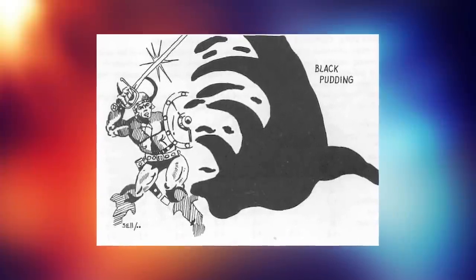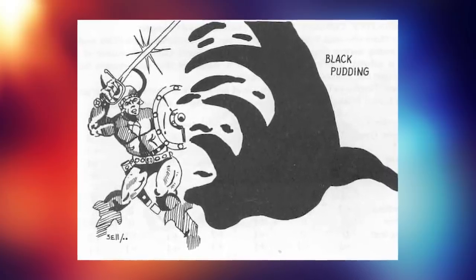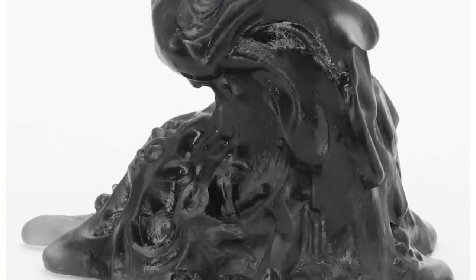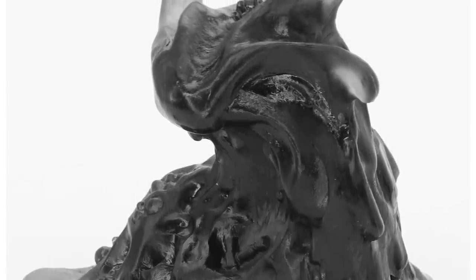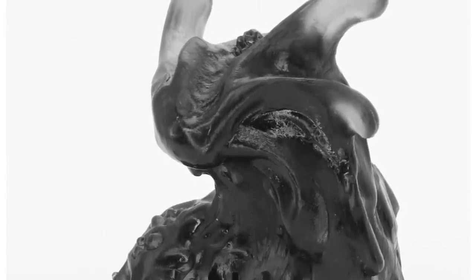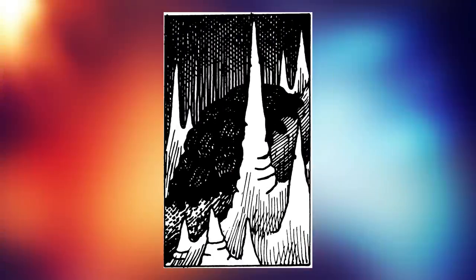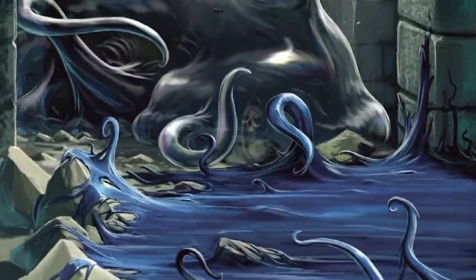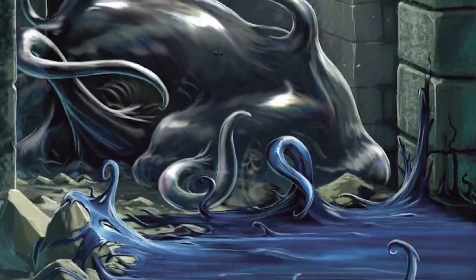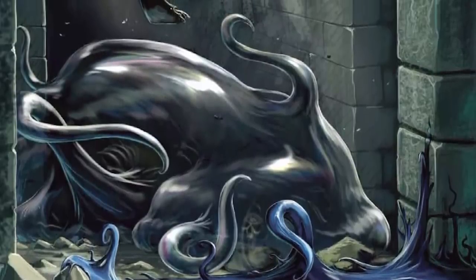You might think it would want to be underwater as much as possible to avoid fire, and you could imagine it thriving in the sea with all the food available. But the problem is that water distorts its senses. Underwater, the blindsight of the pudding gets reduced by half. The damage of its acid is also reduced by about 75% since the water dilutes it, and on top of that, the pudding cannot float. In order to be underwater, it has to slither along the bottom of the floor, making it very difficult to catch meals swimming above.